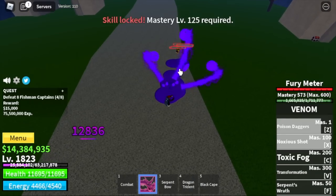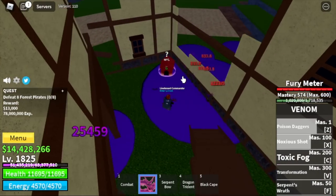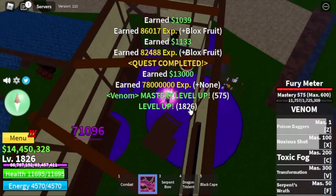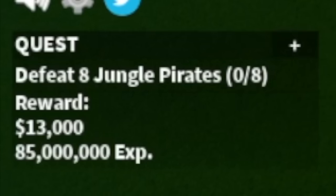Next mob is the Forest Pirates. You can do Wall Strat here in the house. The damage from Devil Invasion is really low so it's fine — you can tank it. Just use your X, Z, and C skill to defeat them. Your goal level here is 1900. You can do the Wall Strat.